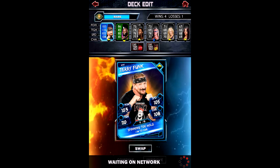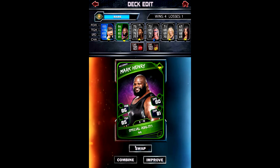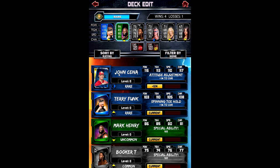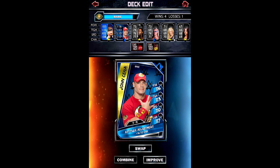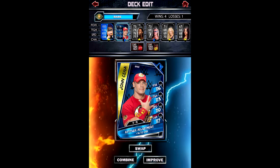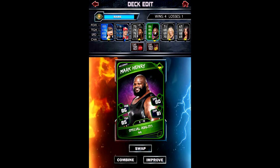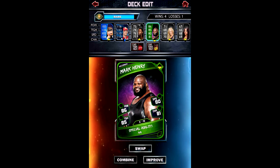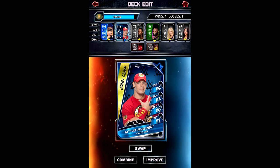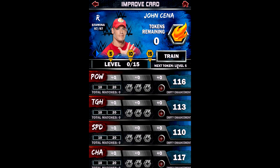So we're gonna add in that John Cena there. Let's add in our John Cena rare - there we go. I've taken out Mark Henry, I need to add Mark Henry in. Let's swap out Edge for Mark Henry because Booker T and Edge have okay chemistry. Then you've got John Cena, and then you've got a Terry Funk. I think we're gonna try to boost and train John Cena up because he's a better card than the Terry Funk one obviously.